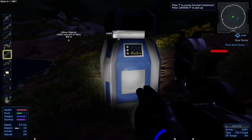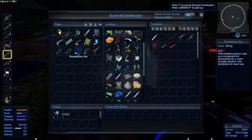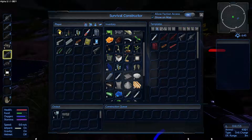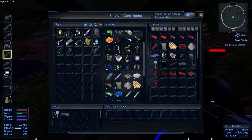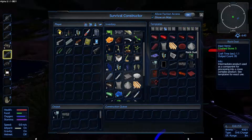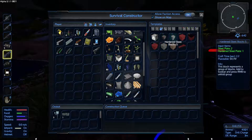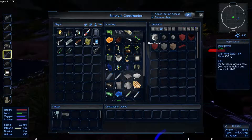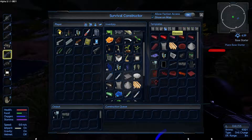Let's land down here and chuck the Promethean ore and the crushed stone into storage. If we go back and look at the components, we can turn the crushed stone into rock dust, the rock dust into cement, and we can actually make concrete blocks out of the cement — but we don't want to do that just yet.